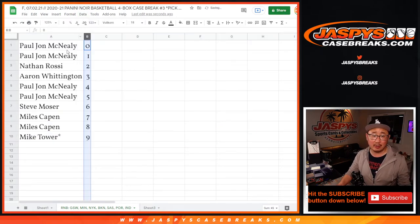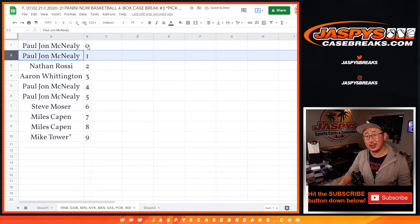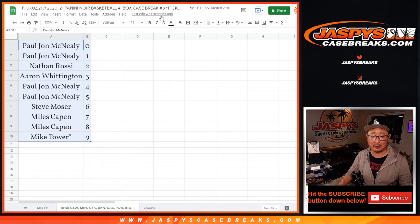Let's sort this numerically. Remember, zero gets any and all redemptions, including one-of-one redemptions, but PJ also has one. So he's got his bases covered for that group of teams in that bottom tab right there.